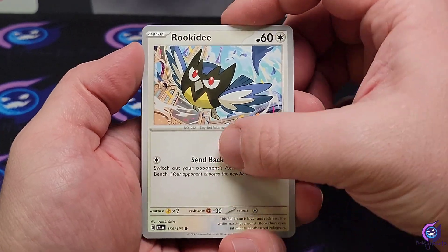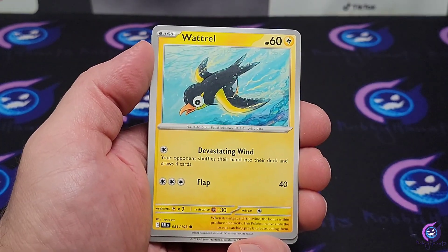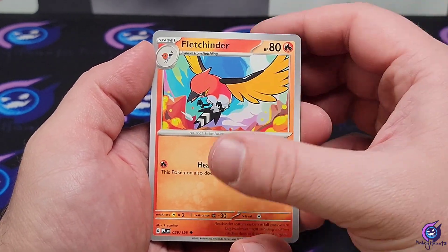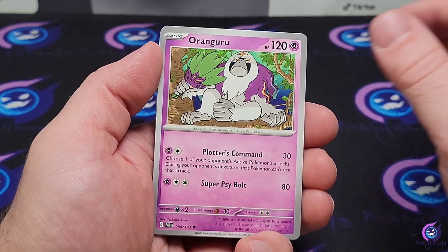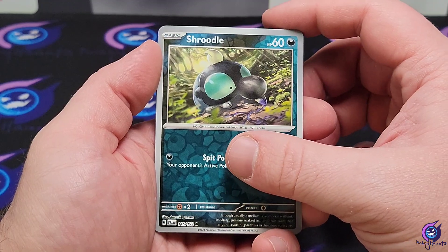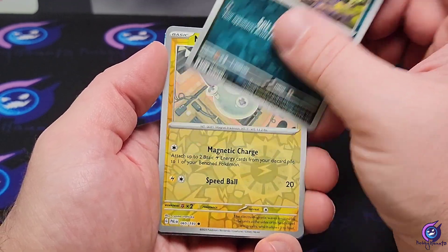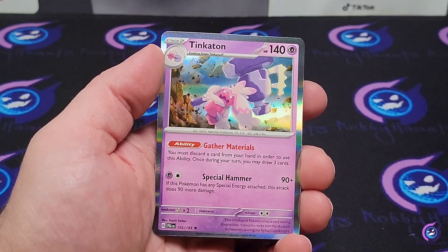Alright, so we got that Rookidee, Pikachu, Pikachu Slack Off, Wattrel, Fletchinder, Toxicroak, Orangaru. We thought we had an art rare for a second — could have been a Shooter or an Illustration Rare. Shrewdle reverse, Magnemite reverse, and a Tinkaton holo.